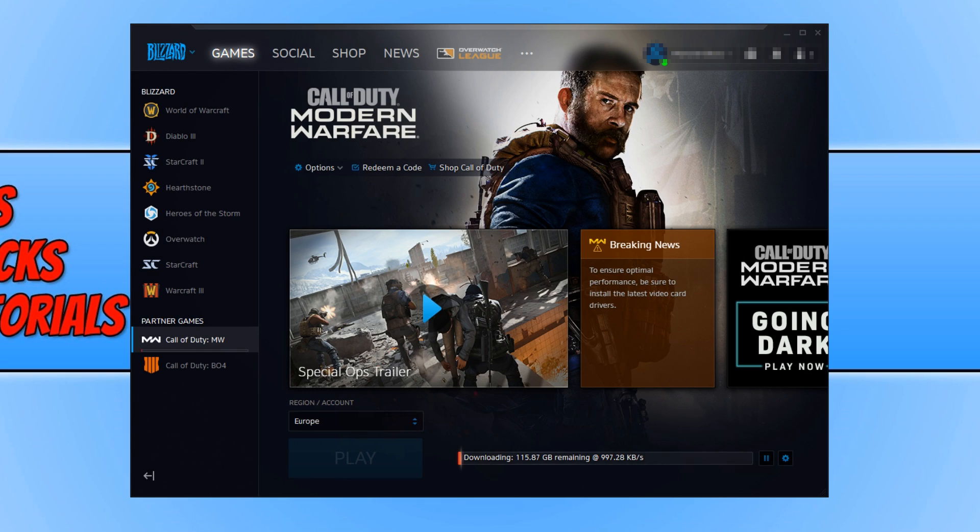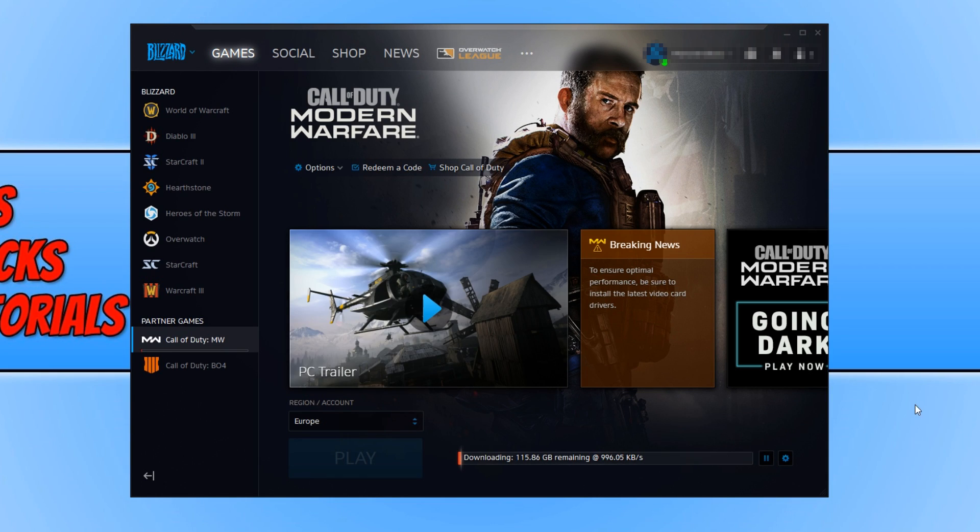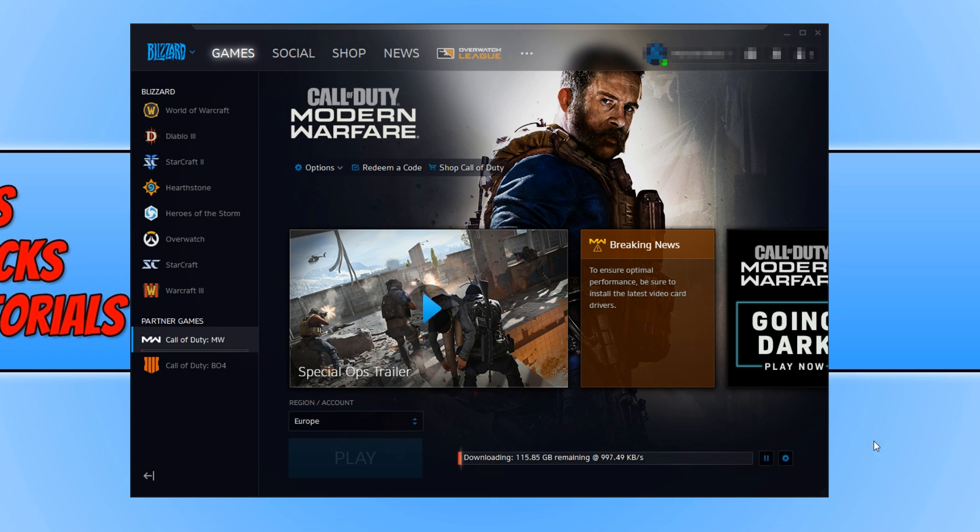I have been asked: is there any way to improve the download speed when downloading the new Call of Duty Modern Warfare? While there is one little thing we can do within the Blizzard application, you do have to remember there are currently a lot of people also trying to download the game, which means the Blizzard servers are really working hard at the moment. As you can see on my screen right now, I am currently trying to download Call of Duty Modern Warfare and it's going to take absolute hours downloading at the speed it's currently showing.